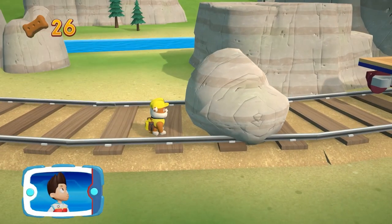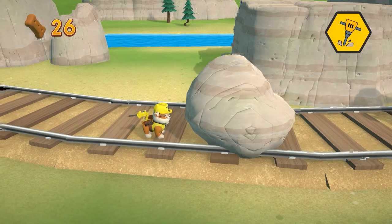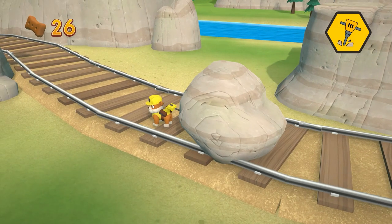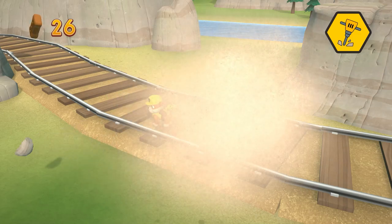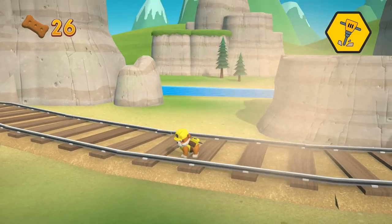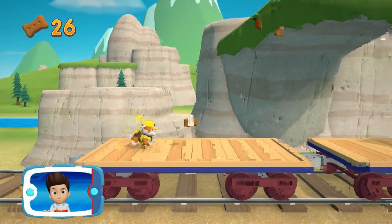This boulder can't stop Rubble. He can use his jackhammer to break the boulder into smaller pieces. Help Rubble break the boulder. Great path clearing — keep going! Get to those bunnies.